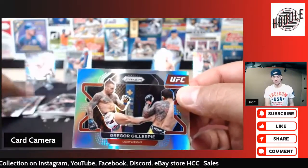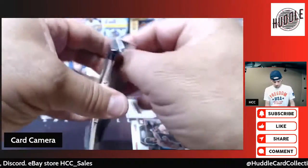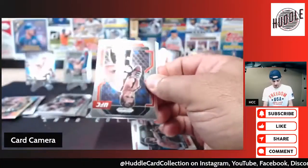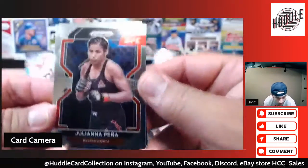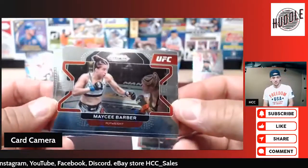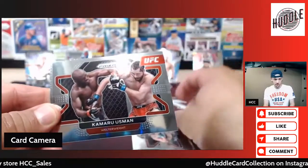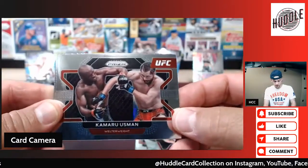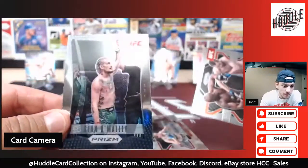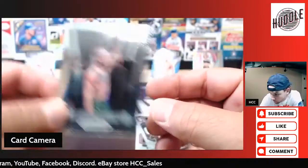Man, we got Brock and Chuck and Connor. We got Juliana Pina, Macy Barbara. Usman. And another Sean O'Malley! Good box, good box.